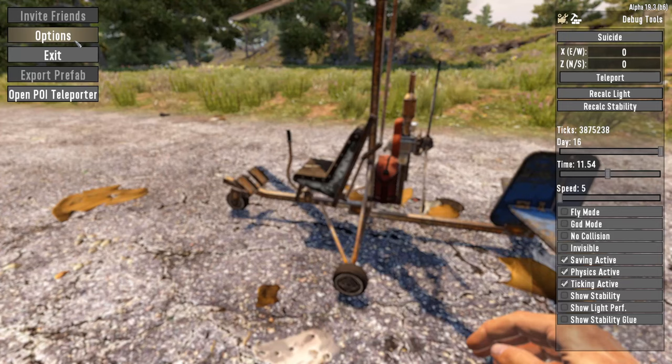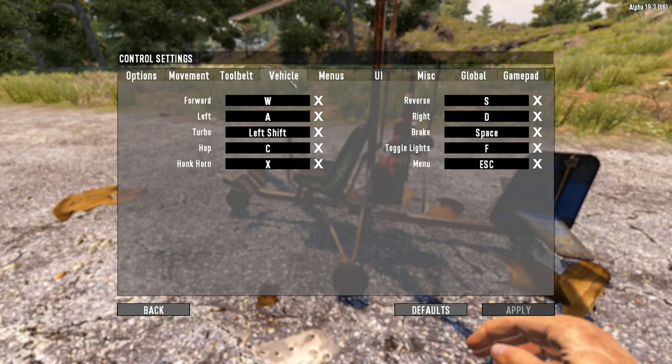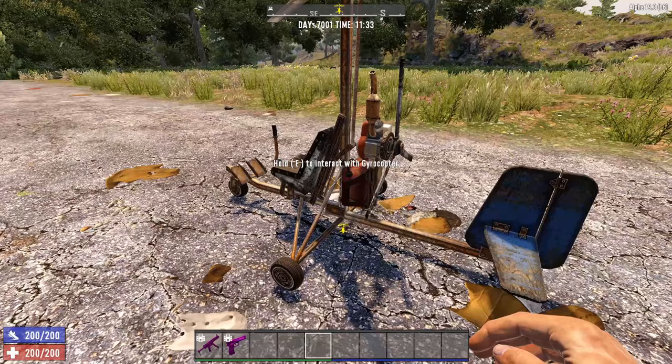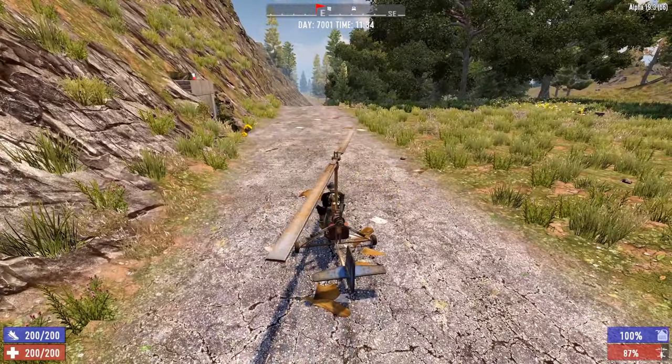The standard default settings are within the controls menu. Go to Vehicles and you'll see options like Forward, Left, Turbo, Hop, and others that you can change. I'm going to go with what's default because I don't normally change it. Hit E to interact and get into the gyrocopter.